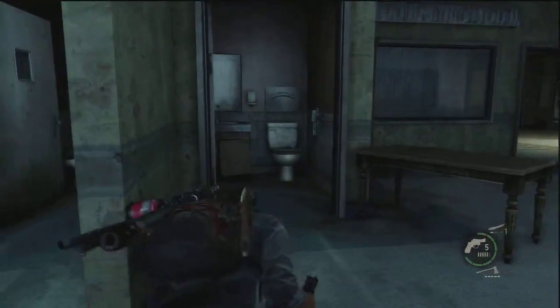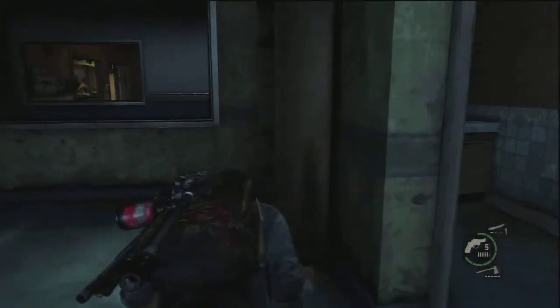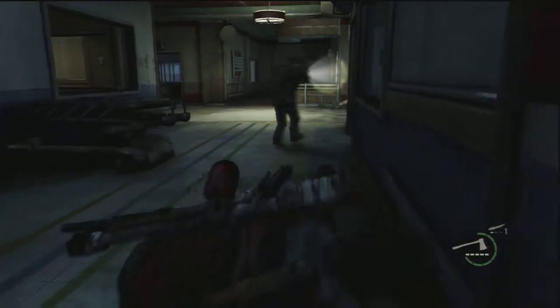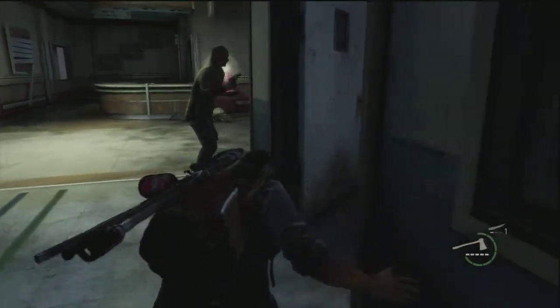Once you get to this part, you just want to jump in this room right away. Two guards are gonna walk past you, and once they do you just want to jump through that window and take the first guy out. Once you take him out, you just want to take out the next guy.